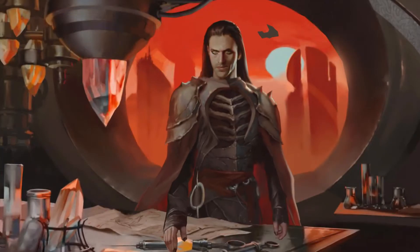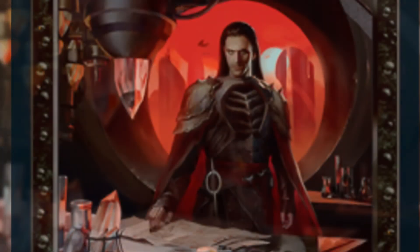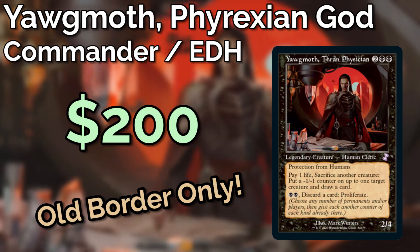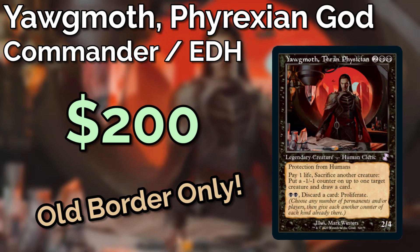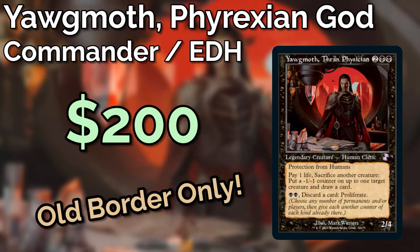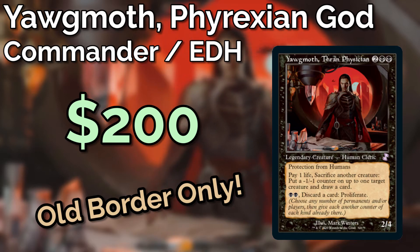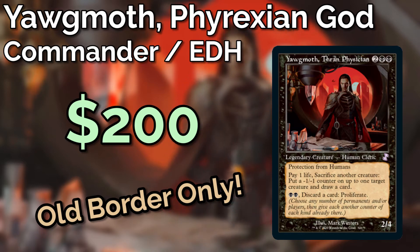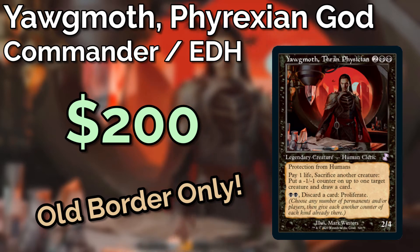Today we have a very flavourful looking Yawgmoth Thran Physician deck full of Phyrexians, life loss, and card draw. I built this to a $200 budget to account for some inflated prices on old border cards, along with fitting in some slightly stronger cards to make up for the modern staples we're missing. I've also made the choice to exclude any reserve list cards, as I want this price point to still be relevant in six months' time.